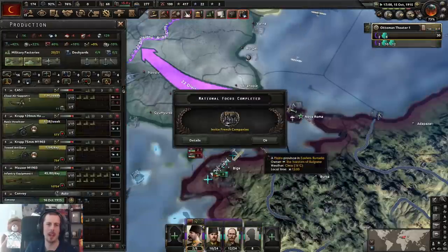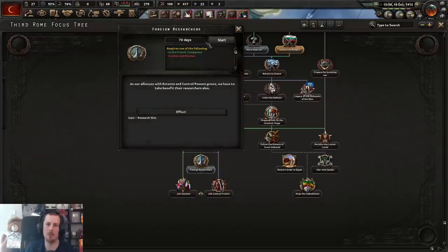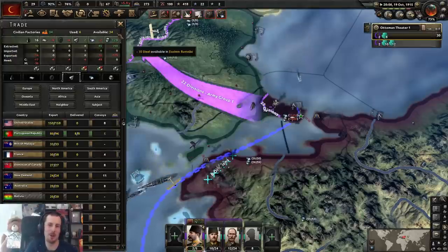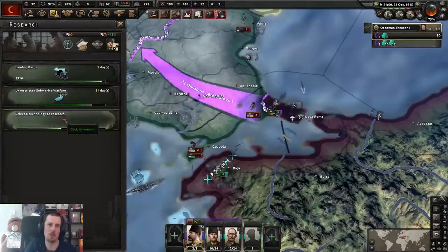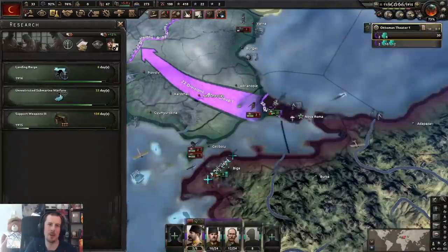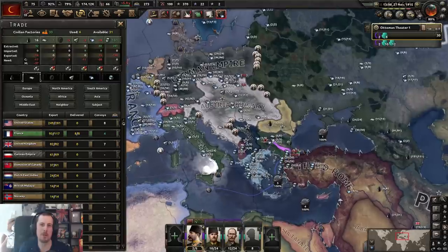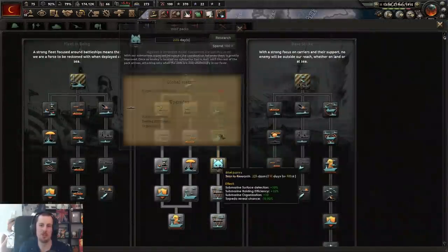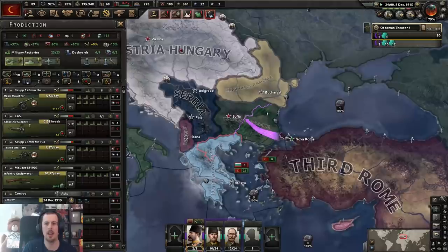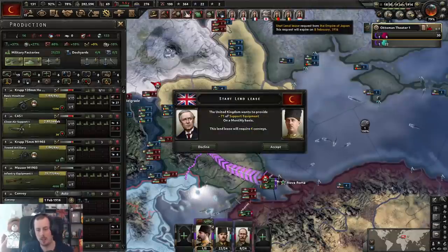They have me pinned down, but now I can finally rebuild. Bulgaria joined the Central Powers. France wants me to join the Entente — fine! Third Rome shall join the Entente. Romania joined as well — nice. So did Serbia. I don't understand it — the Third Rome was meant to rise as a new empire. Instead I've had to deal with all of this. Another epidemic! Can you tell I'm getting slightly irked?